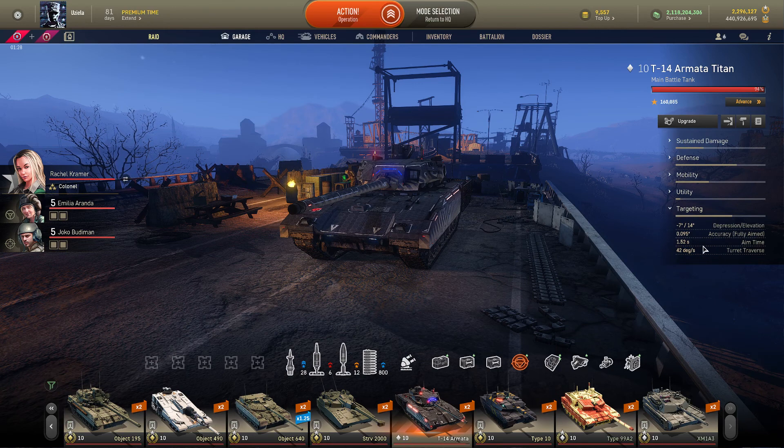The accuracy is 0.95 degrees, which is under 1.0, and that's with all these retrofits: improved barrel lining for reload and accuracy, the AI targeting system for aim speed and accuracy boost, and the muzzle reference system which adjusts accuracy by another 10%. So that's three retrofits just to bring accuracy below 1.0 — quite a lot.